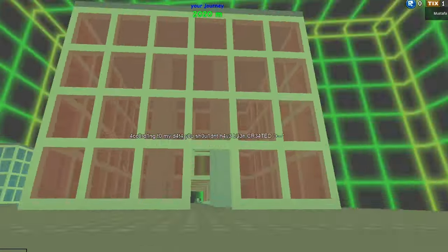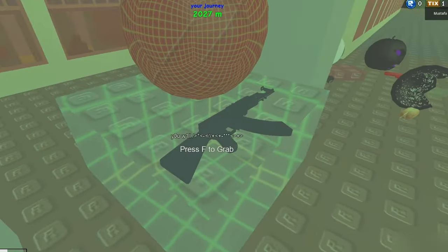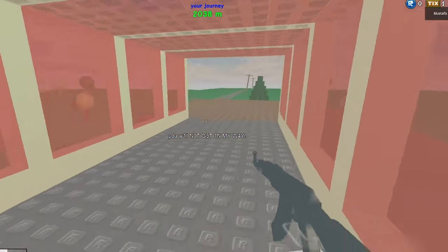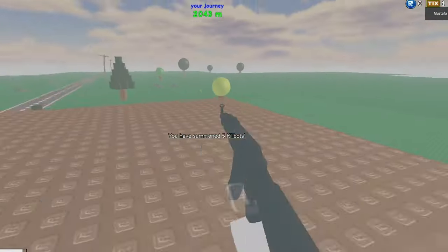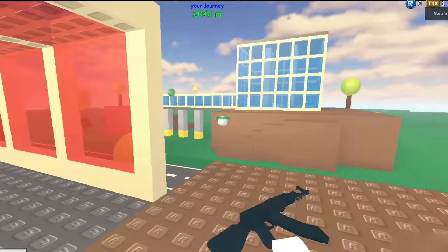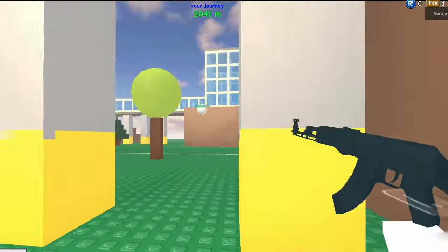First let's go into this building and pick up this gun — it is very helpful. Now let's go outside. We have to kill five spheres; they are very dangerous and we will get flung out of the map if we get hit.